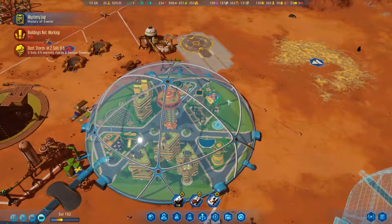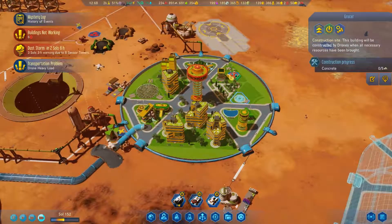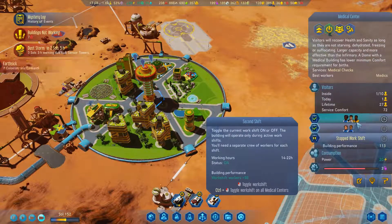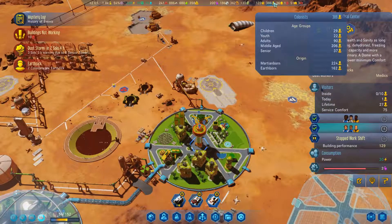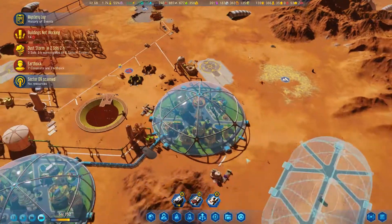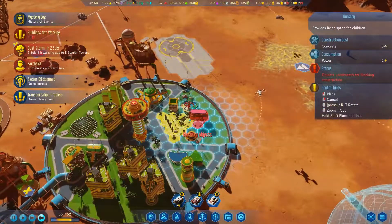We don't really have the housing. We've got a lot of earthsick - so many earthsick. How many actual people? We are middle-aged. Got a lot of Martian-born, but yeah, we're not doing super well. One thing I could do is throw down potentially some nurseries in this little general area as well.